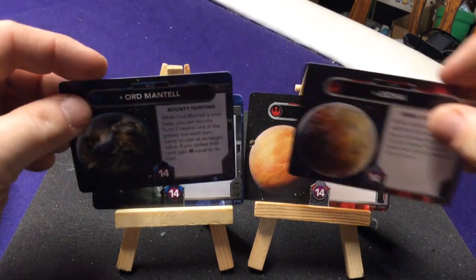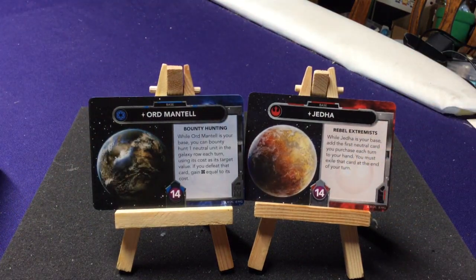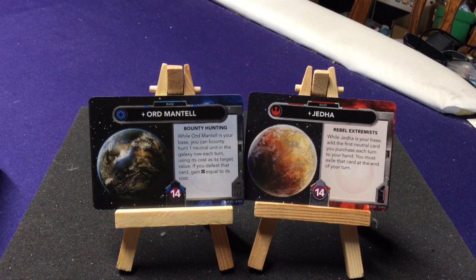Now they start getting very different. We have Ord Mantell and Jedha — Bounty Hunter versus Rebel Extremis. When Ord Mantell is your base, you can bounty hunt one neutral unit in the Galaxy Row each turn using its cost as target value; if you defeat that card you gain resources equal to its cost. Jedha's Rebel Extremis lets you add the first neutral card you purchase each turn to your hand, but you must exile it at the end of your turn. One lets you gain resources, the other lets you use the card's ability immediately but then permanently removes it.